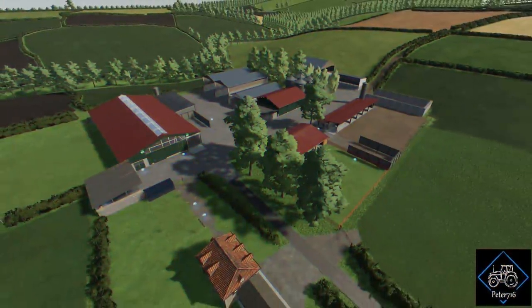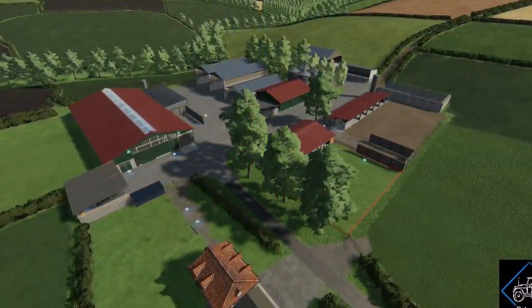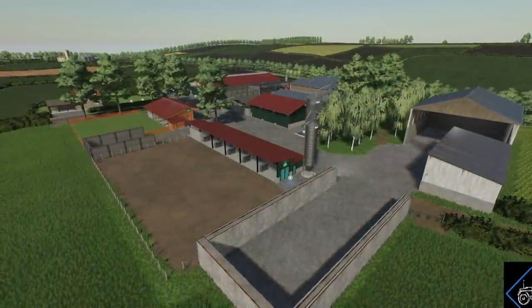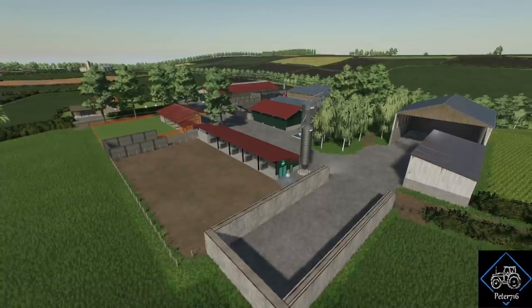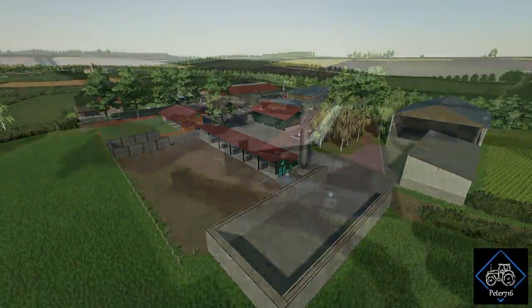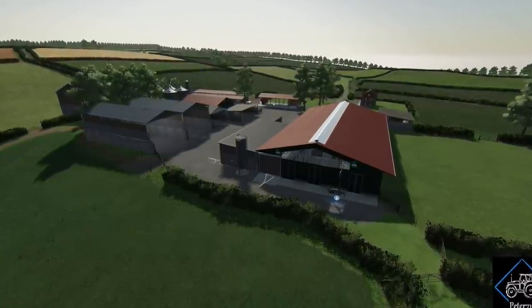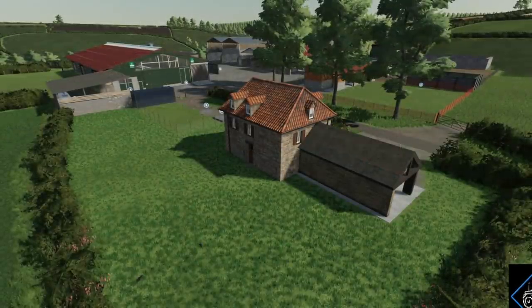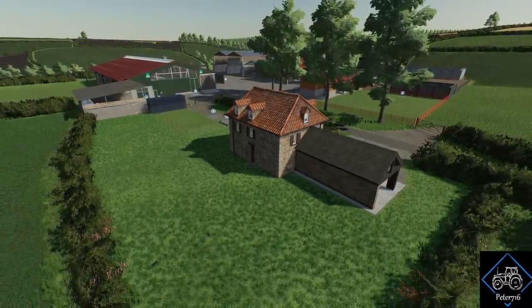Peter 716 brings more new information on his first map for FS22 — Greenlands. The main farm is finished and it looks different from FS19 because a lot of the textures from FS19 were messed up when trying to convert everything, and it would have taken too much time to get it all back to FS22 standard. All the buildings in the main yard are from the FS22 base game. Peter says he's very impressed with the results, and the layout is very much the same as FS19, so it will be familiar to players who know the map.